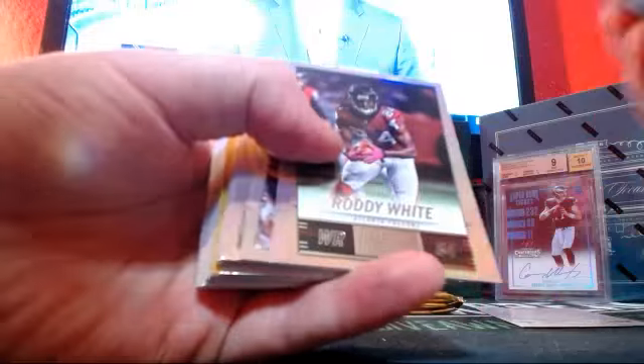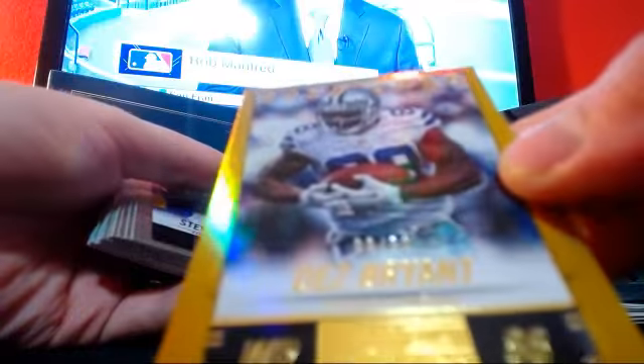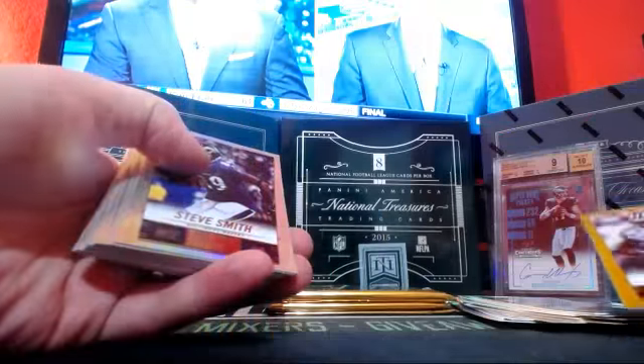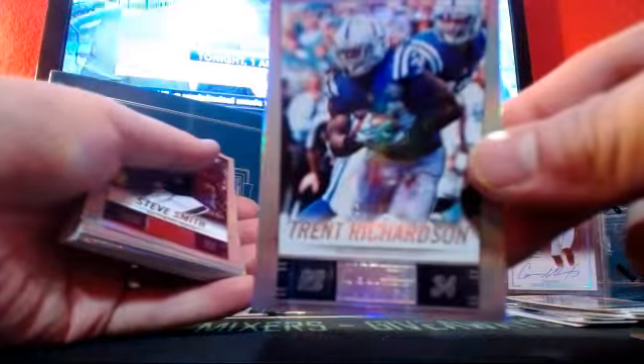Alright, base pack is basically base. We'll shuffle through this base pack. There's always two numbered cards in the middle — we'll attack those. Des Bryant, nice gold out of 50. Gold zone. And Tread Richardson at 99.